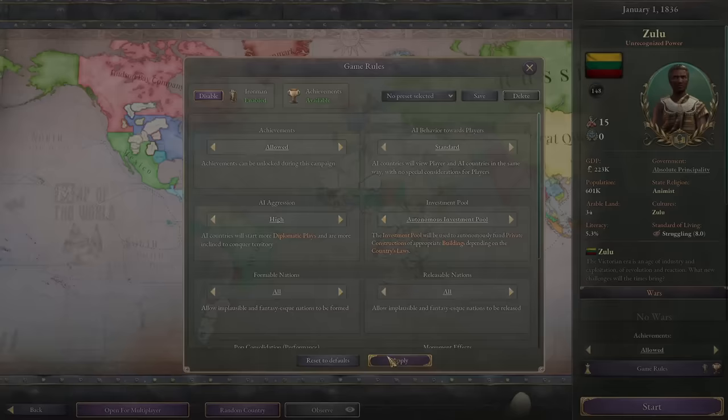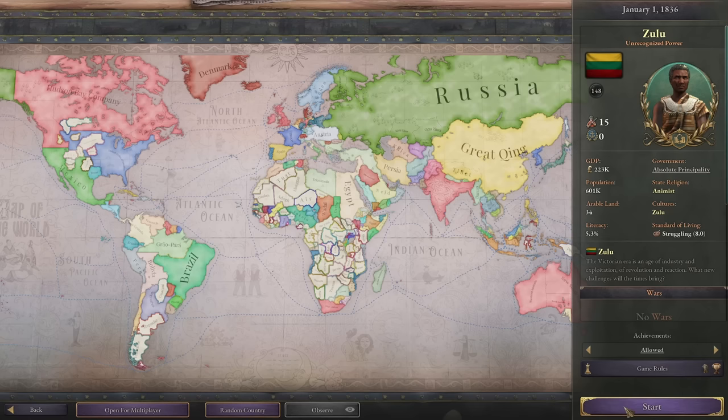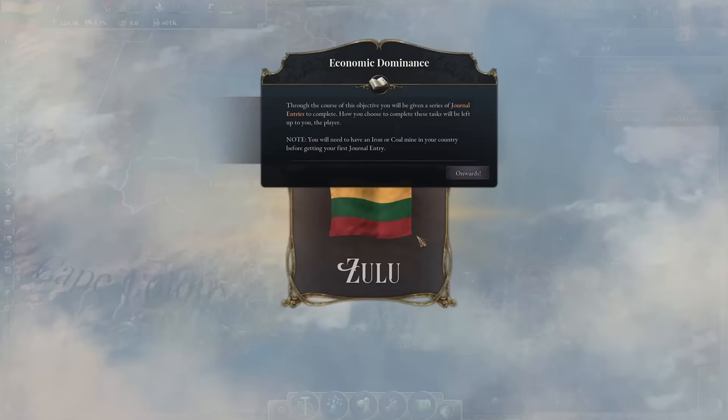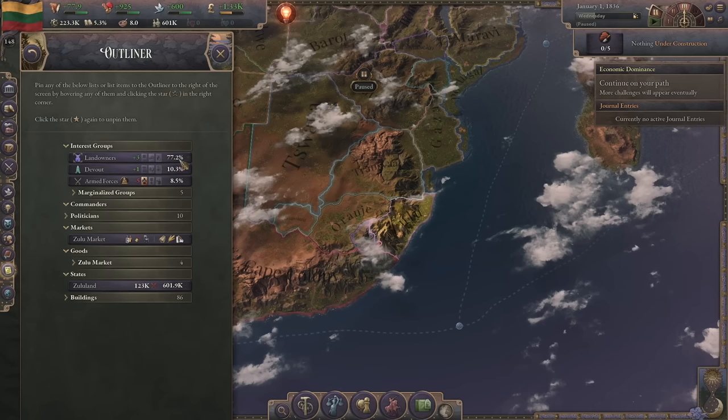We're going to play on high AI aggression just to spice things up, hopefully getting more of an alt-history instead of AI powers expanding really slowly and being boring. Let's kick things off - we'll start as the Zulu and dive right in.